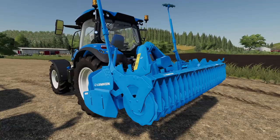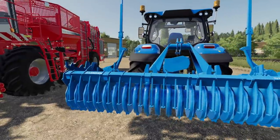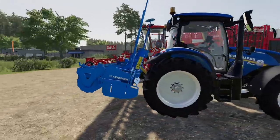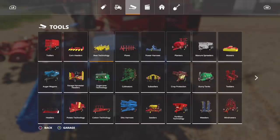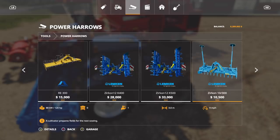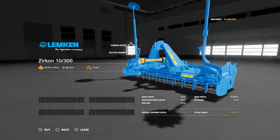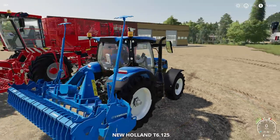Next up, we have an update to the Lemkin Zircon 1030S — Update 1.1 brings new decals, new parts, and optimized files, by STV Modding. It is a power harrow, so you'll find it in Tools > Power Harrows. The Zircon 1030 is 10,500, 3 meters wide, 9 mph working speed, and requires 120 horsepower.